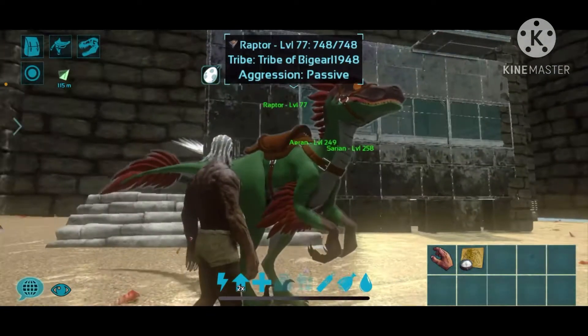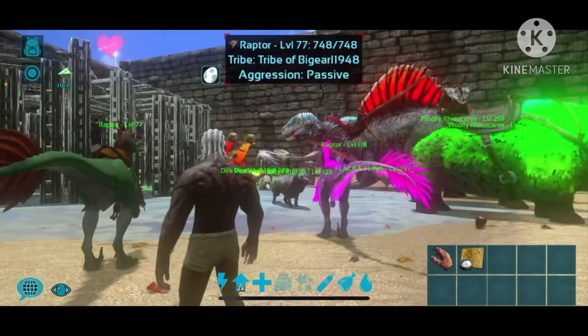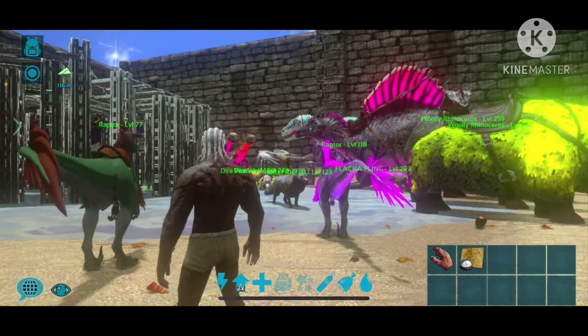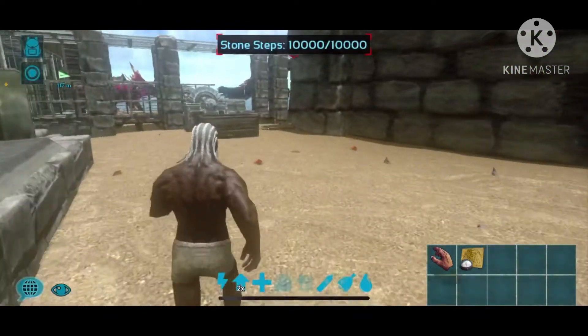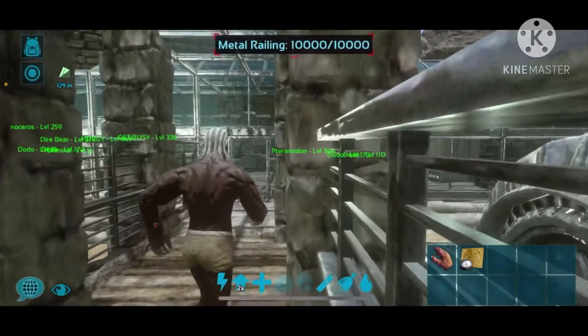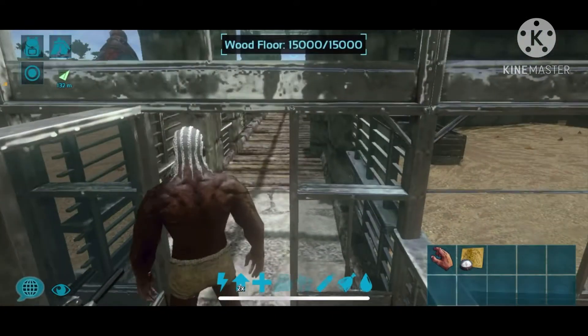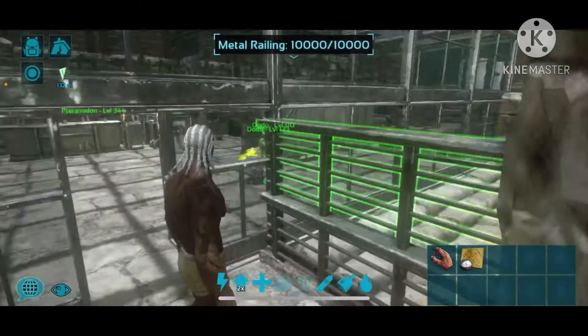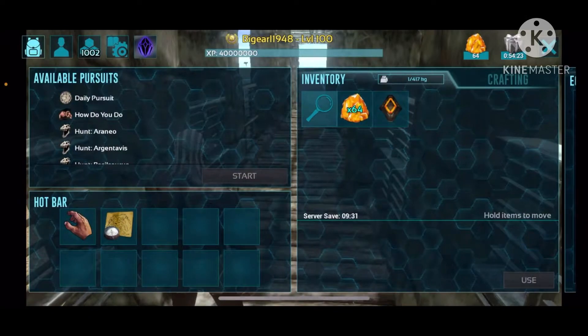That is all y'all gotta do — that's how you do it. We got it! Let's do it one more time. As a matter of fact, I ain't got nothing in my inventory now, so let's find something else that can kill us real quick — the inventory is empty.